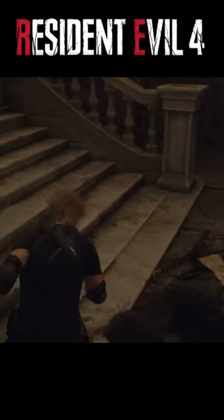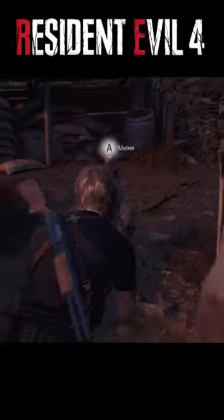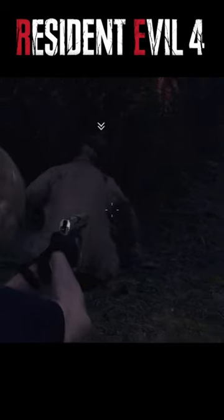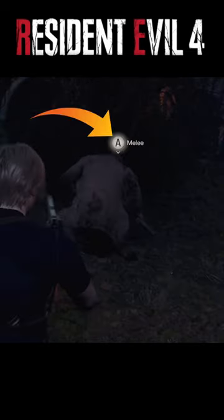Tip number three: the suplex. I've seen a lot of people saying that you need to get to the castle area before you can do this, but you can actually do it to any regular human enemy anytime in the game. To perform a suplex, shoot an enemy below the knee so that they fall to their knees, then get behind them and press the action button.